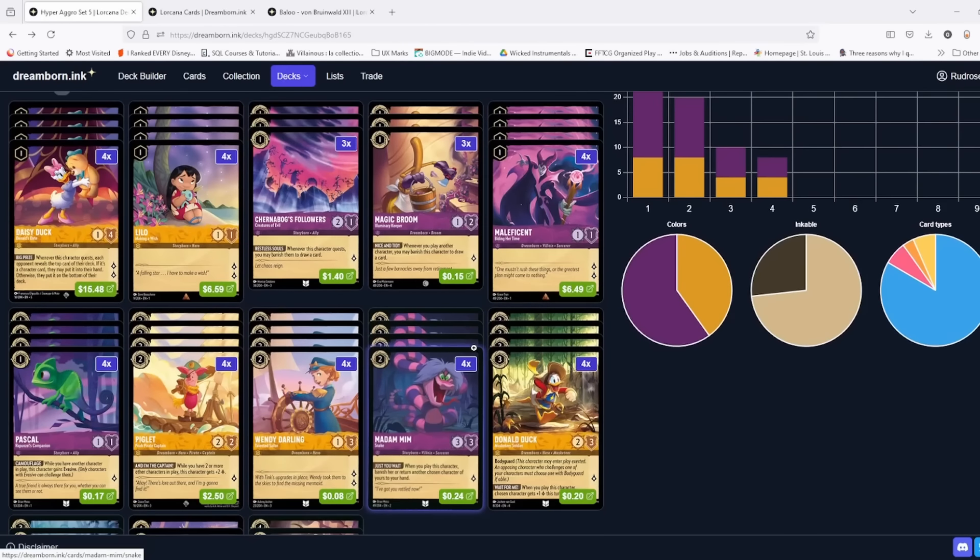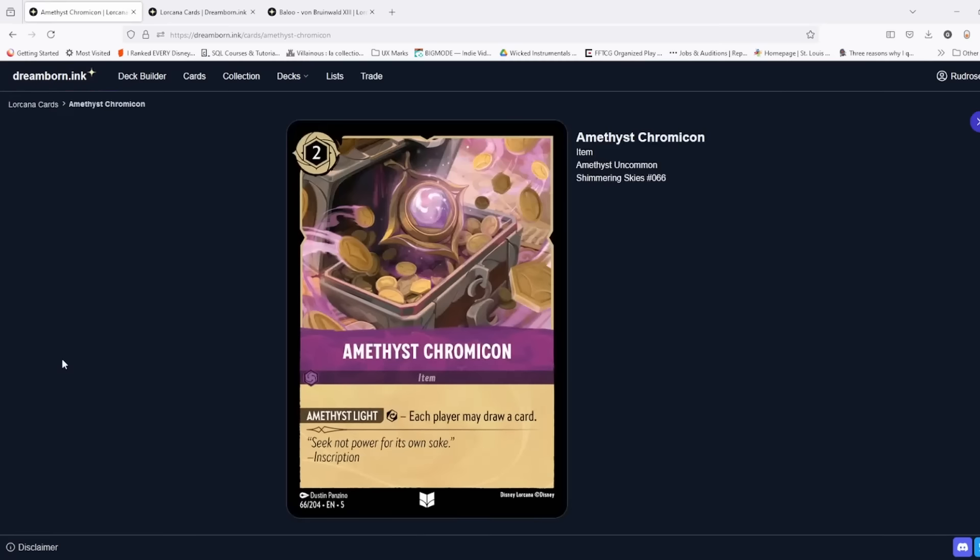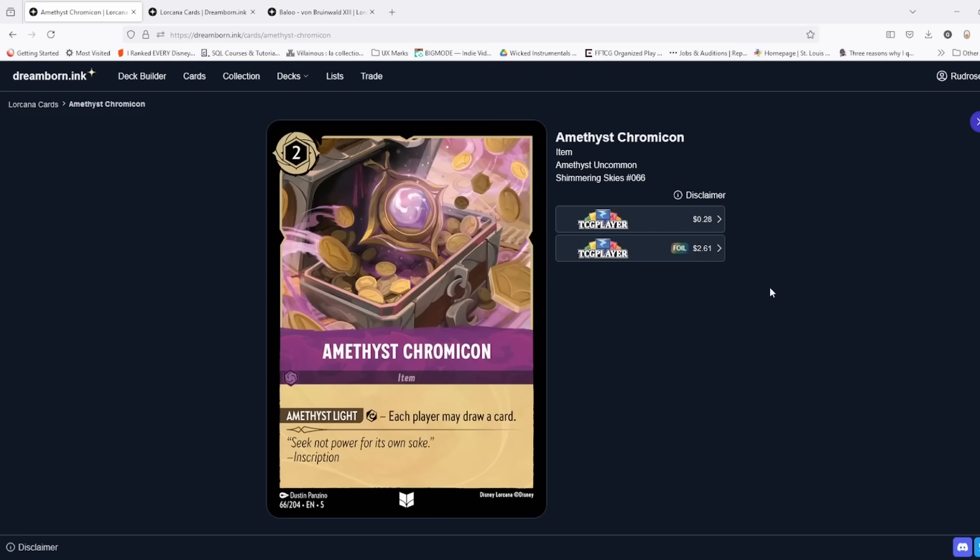To help close out games, you absolutely need to be running four copies of Knowledge and Wisdom. If you see all four of those, that is eight lore — almost halfway to victory just on its own — which is really good.